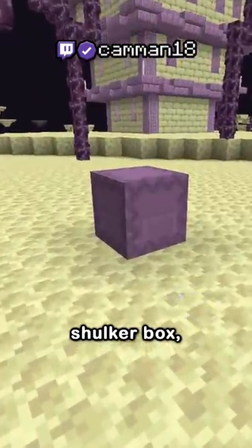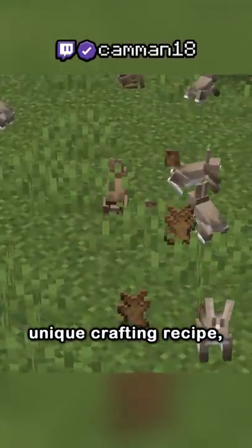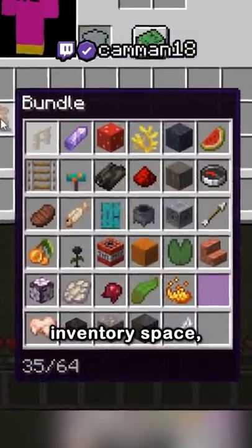The bundle is pretty much an early-game shulker box crafted with rabbit hide, making it its first unique crafting recipe. It allows just 64 items of any assortment, meaning it really just adds inventory space.